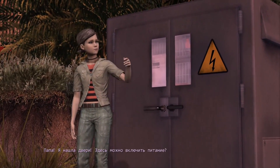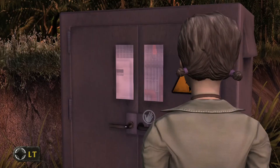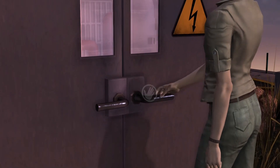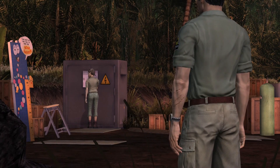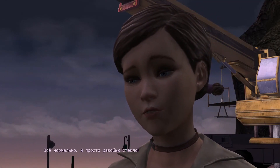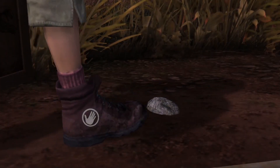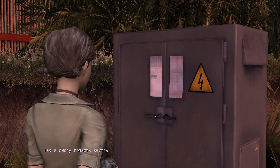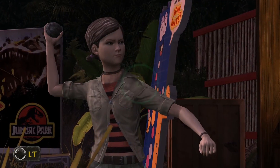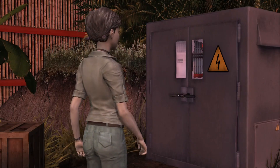Dad, I found doors. Is this the power thingy? That looks like it. Open them up and throw the main switch. The doors are locked. Well, I don't have a key. That's cool — I'll just bust the windows. This should get me into those doors. Awesome!